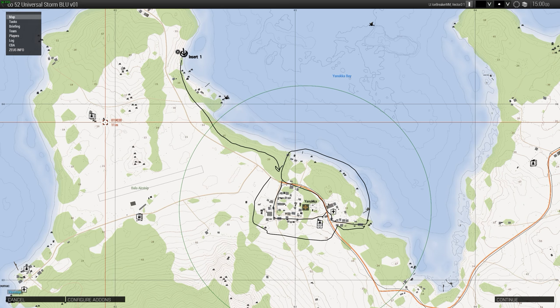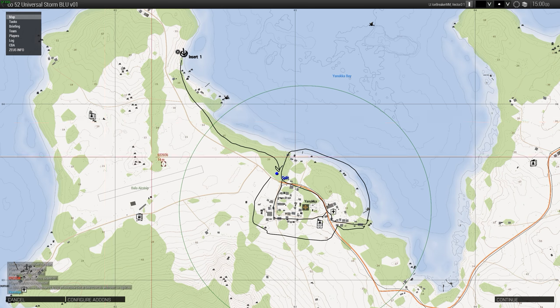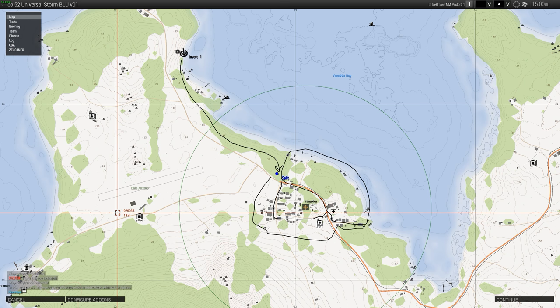I'd like Alpha to take — at the split point, I'd like Alpha to head to the East, clearing that first little bent-up oval I made. Bravo and Delta can take the center of Lanuka, and Charlie can head south.